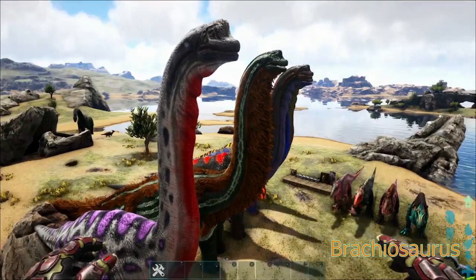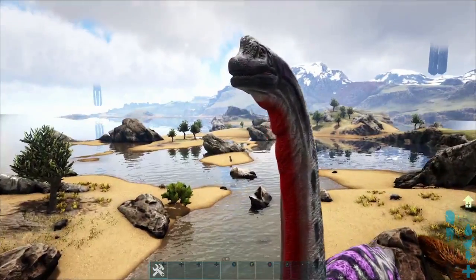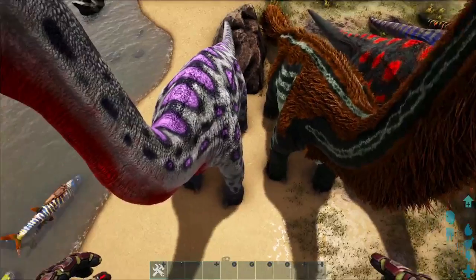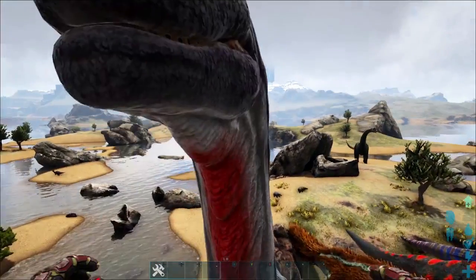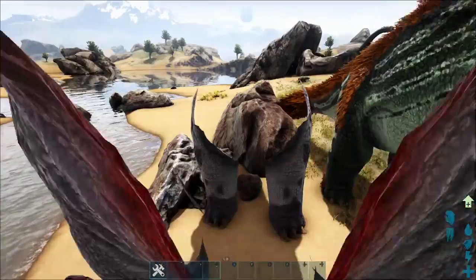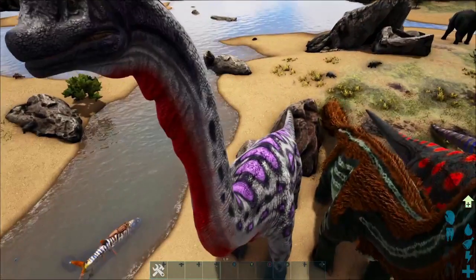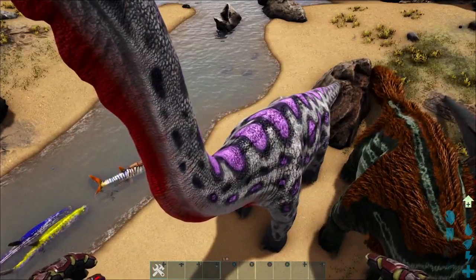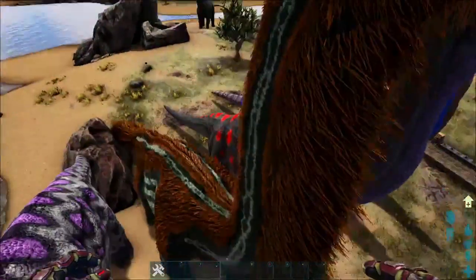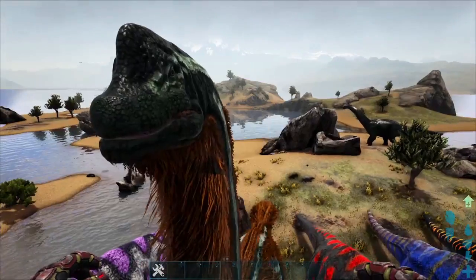Last but not least, we got the Brachiosaurus. I believe this one also had some TLC done on it — I think they were just fixing up the feet. Right here I believe this is the normal variant with the pink polka dots on the back. This one right here is the woolly Brachiosaurus, which will spawn up in the snow biome.